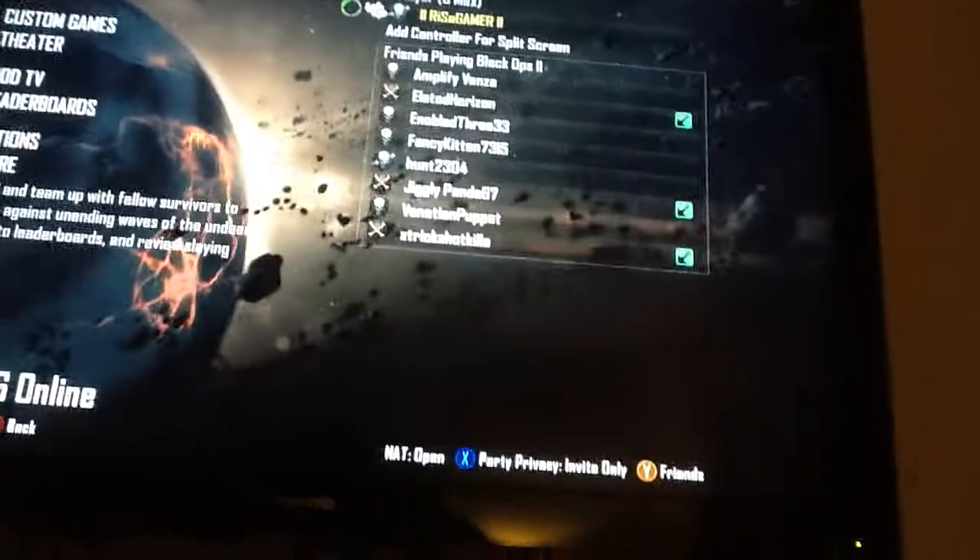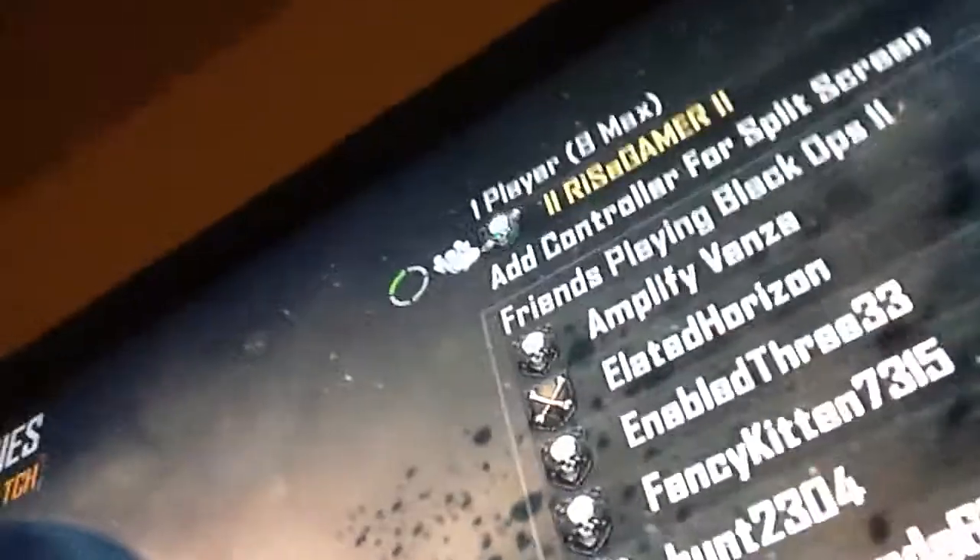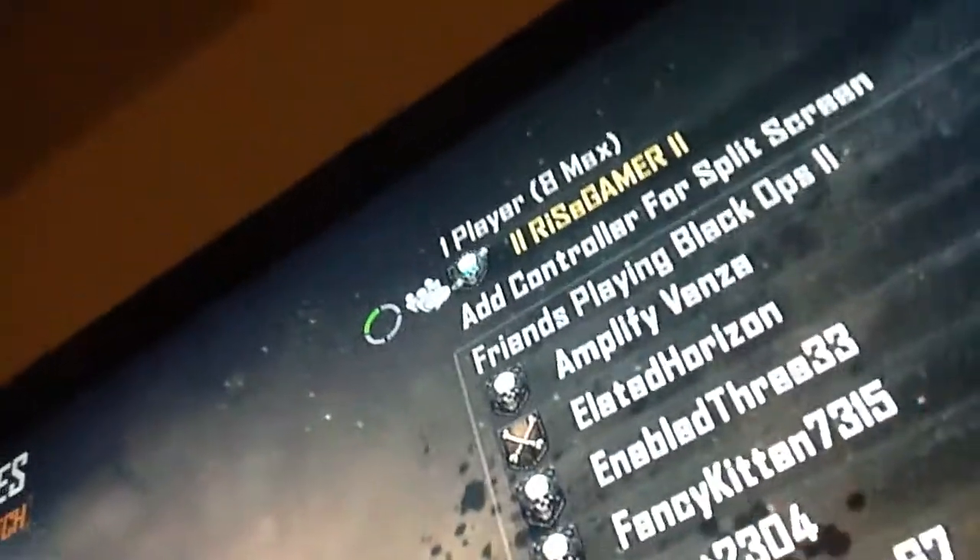How you get the shotgun really fast is by playing Transit or Die Rise a lot. I don't have the Die Rise DLC, but I do have Transit which is the starting map. If you play a lot of Transit you will get the shotguns quickly, as it is the second best map to rank up on. I just played my last Transit game and ranked up to the blue eyes skull.